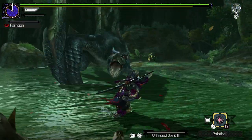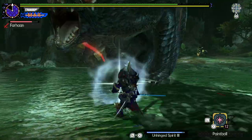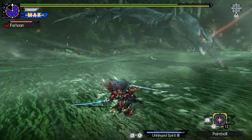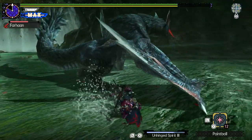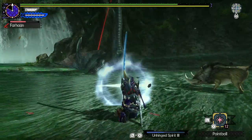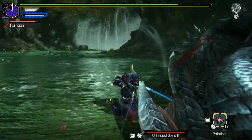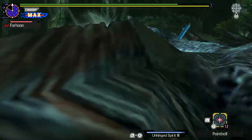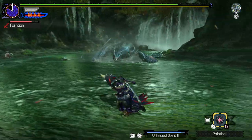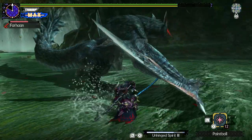Naga Cougar skipped Monster Hunter 4 Ultimate, but returned for Generations. The main difference is that the Generations Ultimate G-Rank Naga Cougar can perform a double tail spin and a double tail slam. Naga will also extend his pounce combos, often performing two pounces, jumping to the side, and repeating the combo up to two more times before ending it with a dive. The double tail slam was given to him because Green and Lucent Naga Cougar are absent from this game.